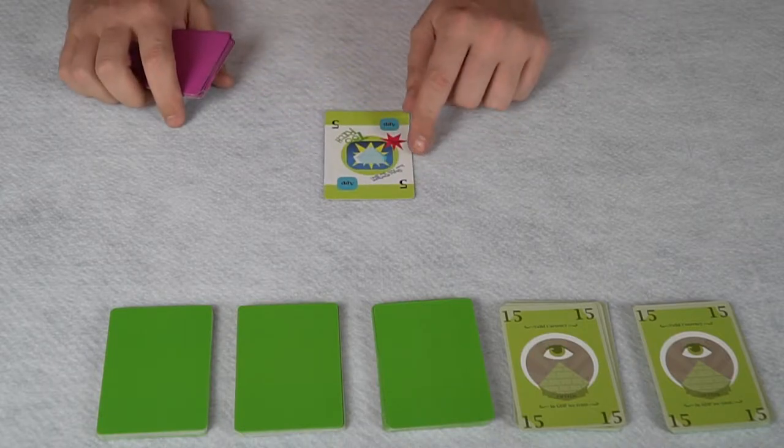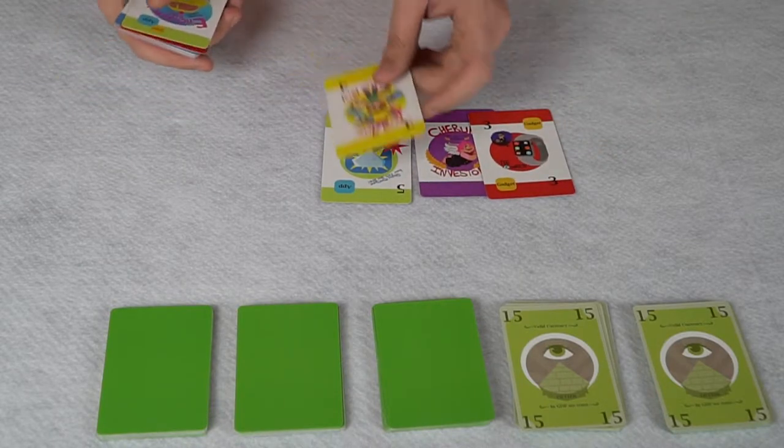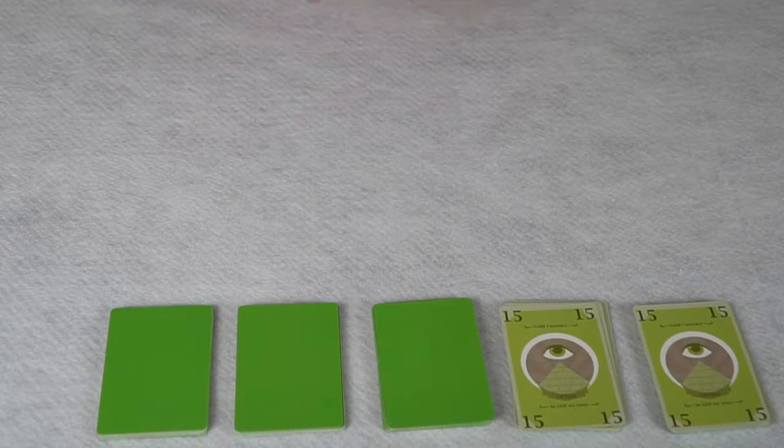These cards are going to score you points. For instance, this one is worth 5 points and it's an app. This is worth 7, this is 3 and a gadget, this is 3, and this one has no points but is a gadget and an app. It's a trick-taking game so you're going to take these cards and shuffle them up.